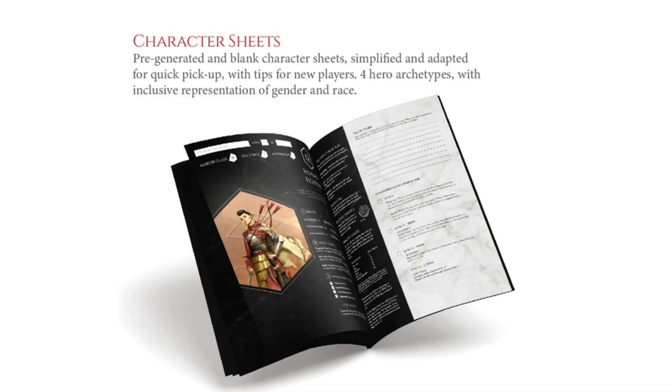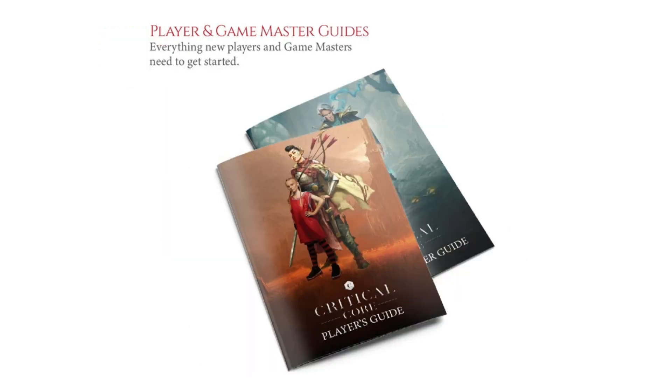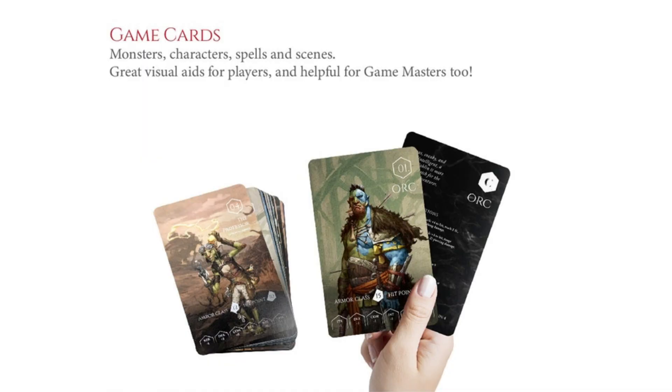The Critical Core starter set will come with everything that you need to start a game right out of the box, including a facilitator's guide focused on social skills development that can be used with any role-playing game, quick start rules for players and game masters, a series of adventure modules geared towards specific areas of development, and 4 sets of game dice so there's enough for 3 players plus the game master, and game cards to quick reference rules and spells.